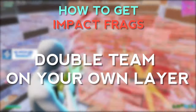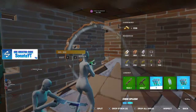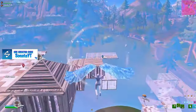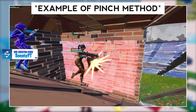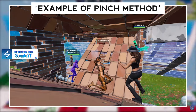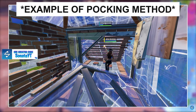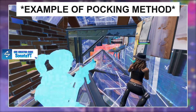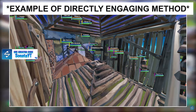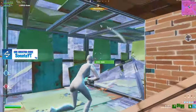The third method of getting impact frags is to double team a duo that is on your own layer. You should ensure that whenever you look for a team on your own layer, you focus them together using strategies such as the pinch method, poking, or directly engaging. The pinch method is when you attack from different sides. The poke method is spraying them from various directions while one player tries to take a wall and finish the fight. Directly engaging is jumping into the box and getting the kills as quickly as possible. I would recommend focusing on pinching and poking, though directly engaging does work from time to time.